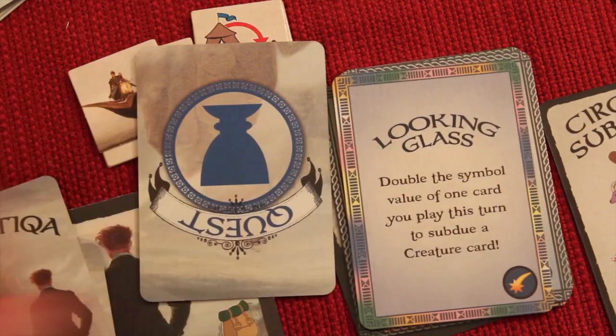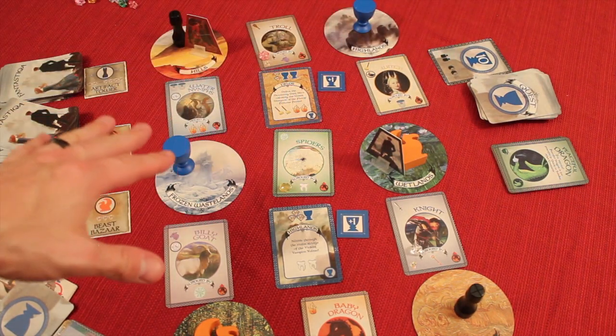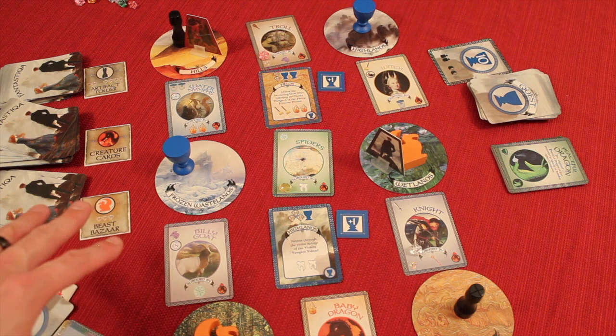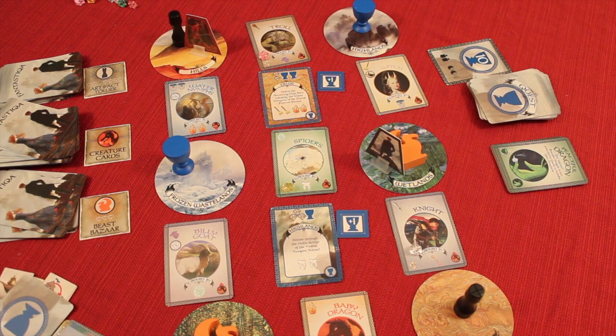Artifact cards also have special actions. You're trying to do all of this and reach 10 quest points. Importantly, any quests you have in front of you that you haven't completed count as minus points, so you need to be above 10 with positive points to end the game. The first player to do that wins.